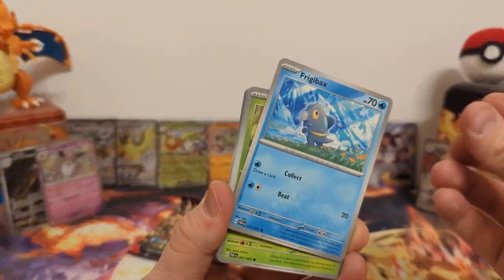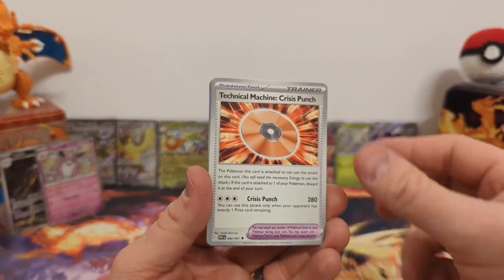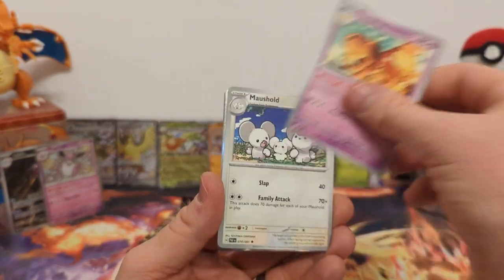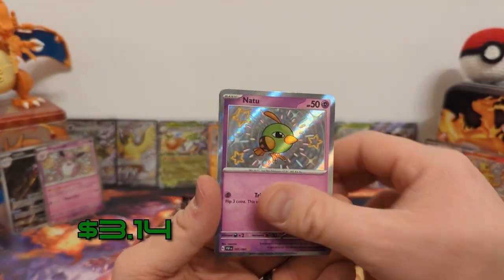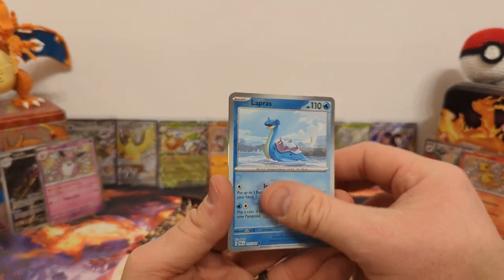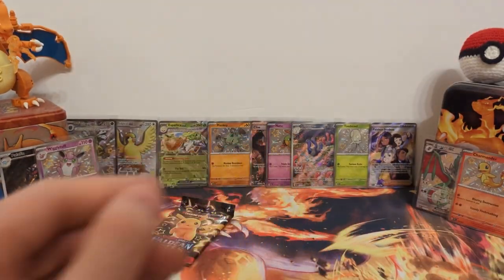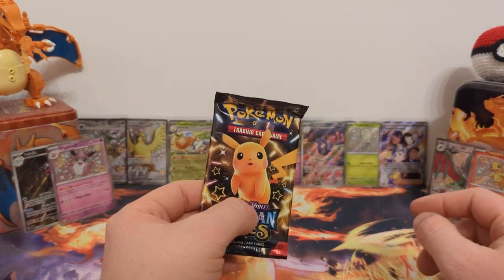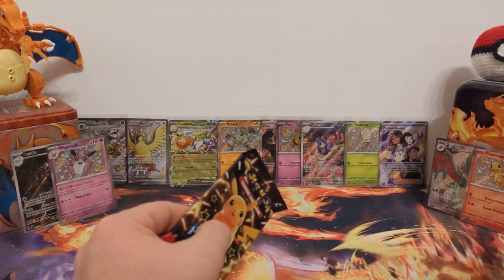Pack five: Frigibax, Binkos, Natu, Crisis Punch, Dachsbun, Mosmold, Natu baby shiny — there we go. Lapras reverse and Raichu regular holo. I don't mind covering up Clive there. Last pack for this booster bundle — two hits in six packs, that's totally fine, the tins overperformed.